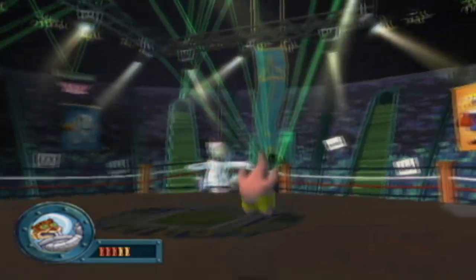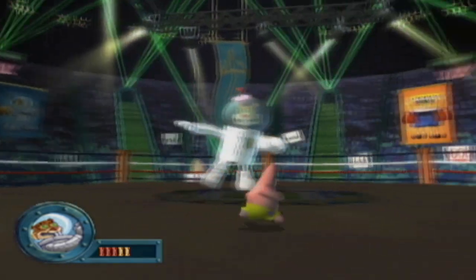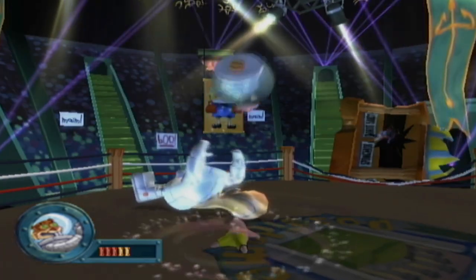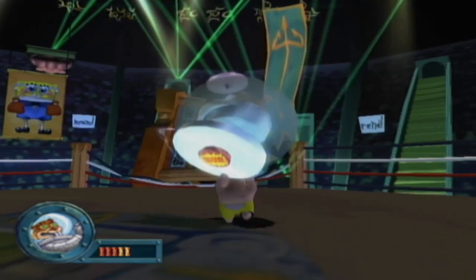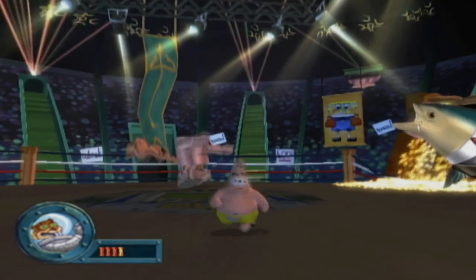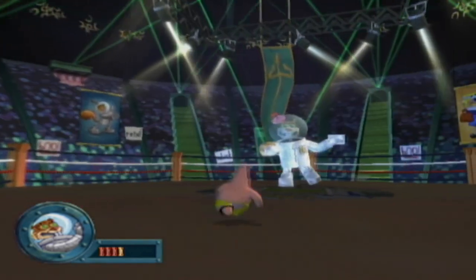Surprisingly, the fish announcer did not say it. For this fight, we just have to do a belly flop. Once she does her butt slam attack, her head will pop off, we can pick it up, and we can throw it into the crashed Jumbotron. Nice flying head thing move by Patrick! Expertly said.